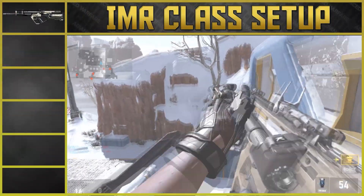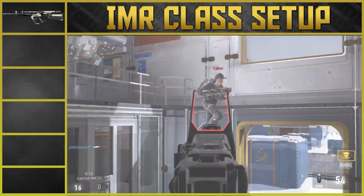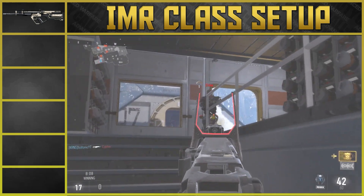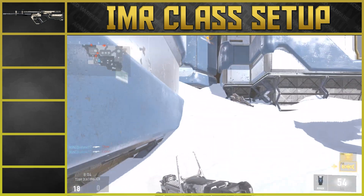To start out you're going to want to go ahead and throw on the IMR assault rifle. Now the IMR has a really cool feature that we've never seen before — it actually 3D prints its own ammo. I went ahead and developed this class to kind of enhance this feature and go along with its four-round burst fire rate.